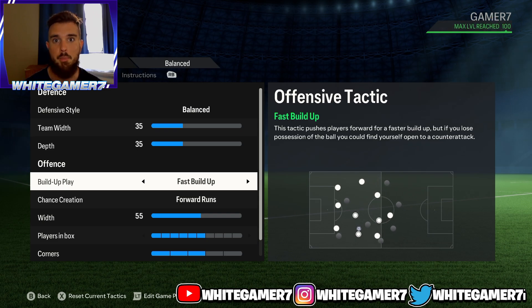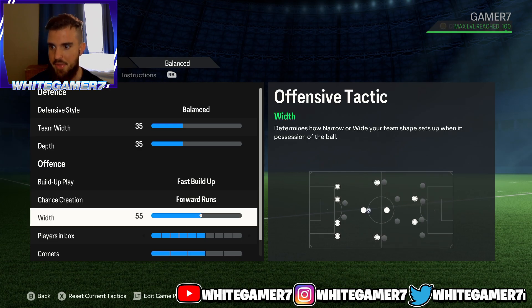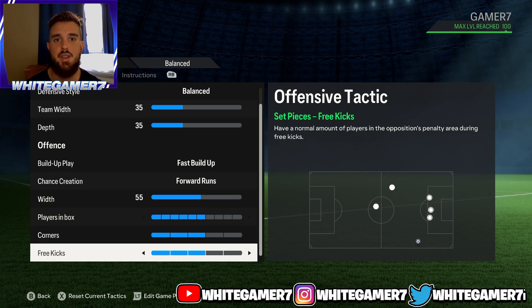We do like to move the ball quick and attack quick. Chance creation, you want them forward. The width for your offense, we left it at 55. Players in the box, we have it at 6. We don't really cross that much — if you're that type of team that likes to cross, you can add more players in the box. For corners, we have it at 3. Free kicks at 3.